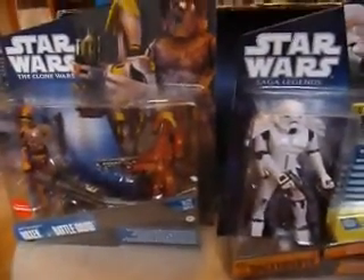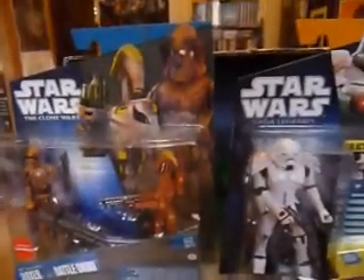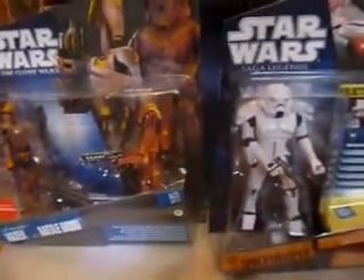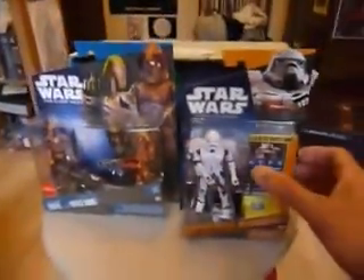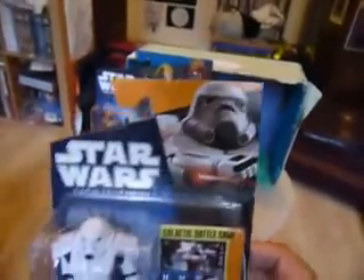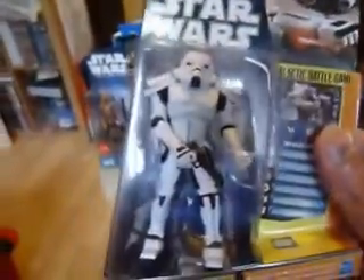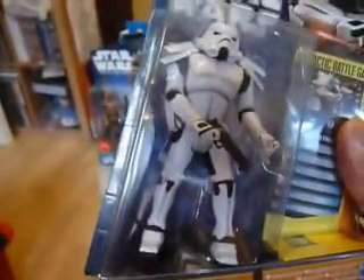So we've looked at some 2010 figures and a couple of vintage cards about the figures. Now we're going to look at a couple of Saga Legends and the Clone Wars 2-pack. The Saga Legends figure is the Space Trooper — this is a re-release. It's got a nice illustration there of the Space Trooper. This is the second version of the Space Trooper; there was one back in the Expanded Universe on Power of the Force, which I still haven't got.